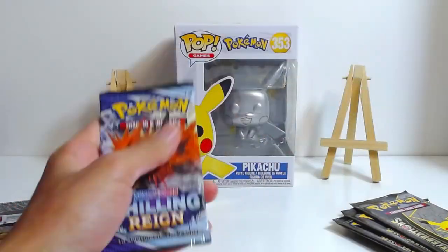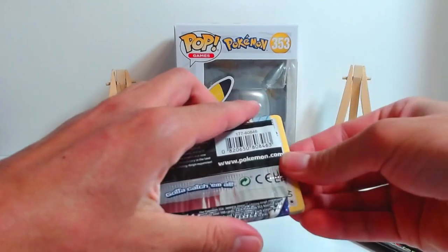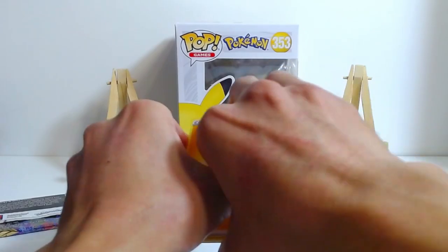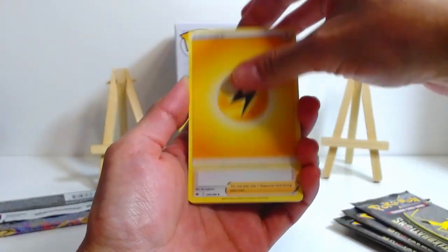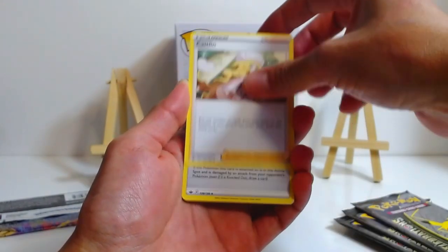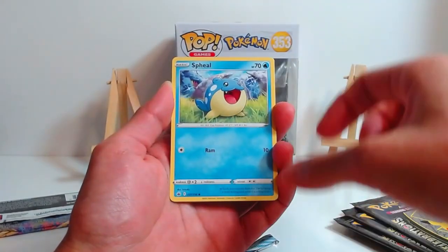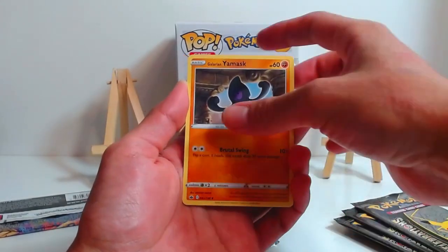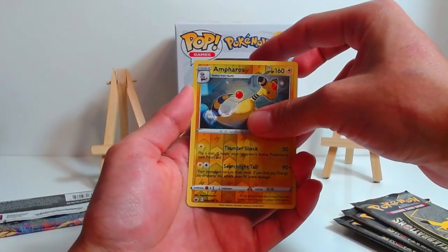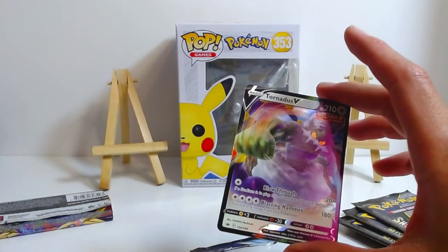Our last miscellaneous pack, Chilling Reigns. Can we get the Antillian from in here? That'd be pretty sick, I need that card. We got the Electric Energy, the Peony, the Cynthia, Caitlin, Lucky Energy, Skovit, Spheal, Castform, Ampharos reversed, and for the rare we have — ooh — a Tornadus V, one of our Genies.